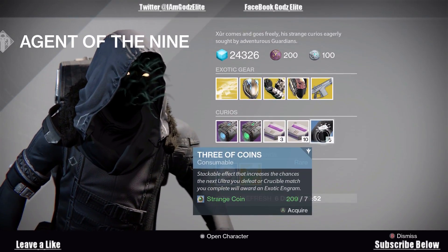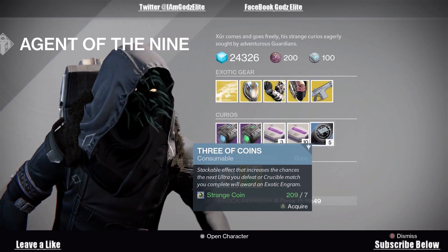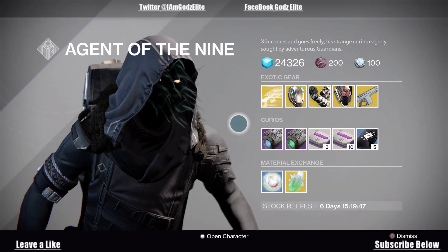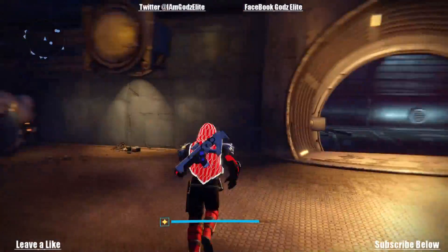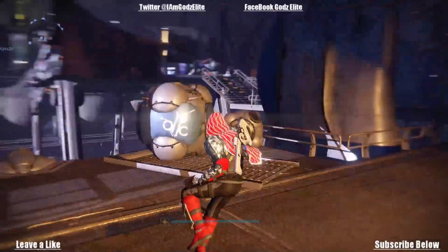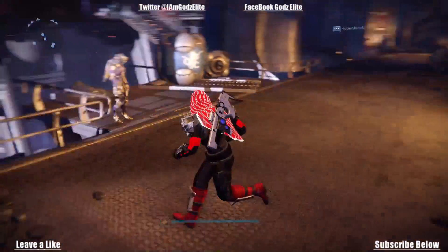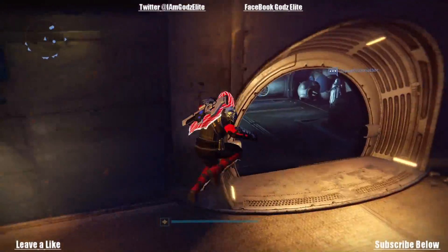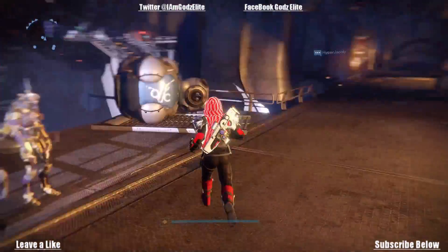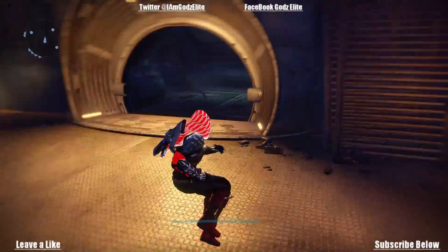Iron Banner is probably going to be coming up fairly soon in the next week or two, so get these so you can get your exotics from playing rounds in that. And that's pretty much it for Xur this week guys, I hope you enjoyed it. If you liked it, please leave a like on the video — it really helps out. Comment below: do you think that the Monte Carlo is a good PVP weapon with a shotgun? I haven't used it much, but just based on the perks and everything I feel like it would be a good combo. If somebody out there has used it, let me know — I might try it myself.